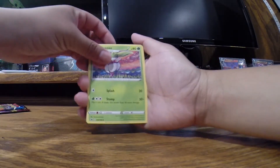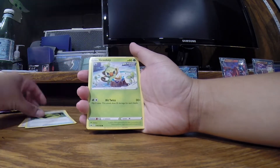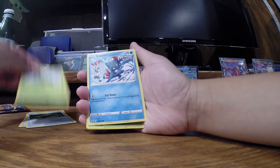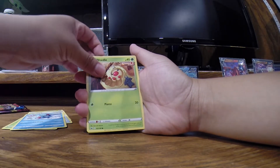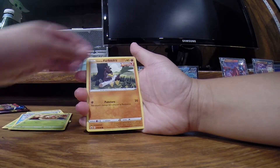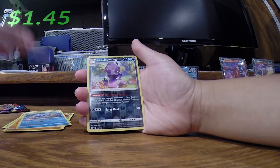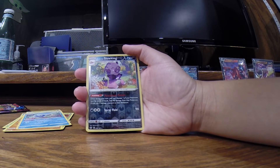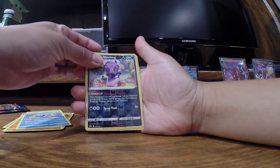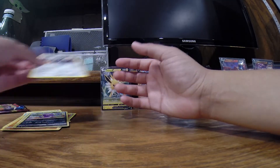Chilling Rain next. Another fire energy — the lids must have gotten mixed up. There's that Weedle Waller I do like. We need a reverse holo Heracross for this set. And we get a reverse holo Galarian Slowking. And that's going to do it for that pack.